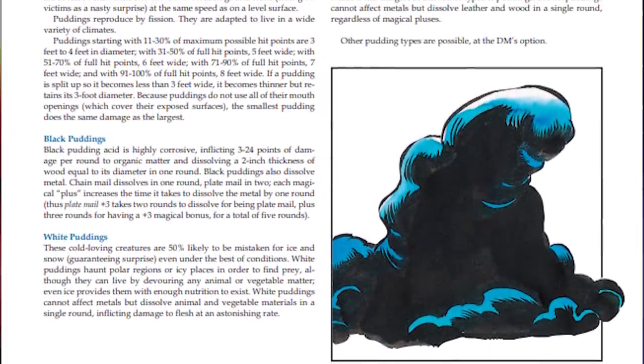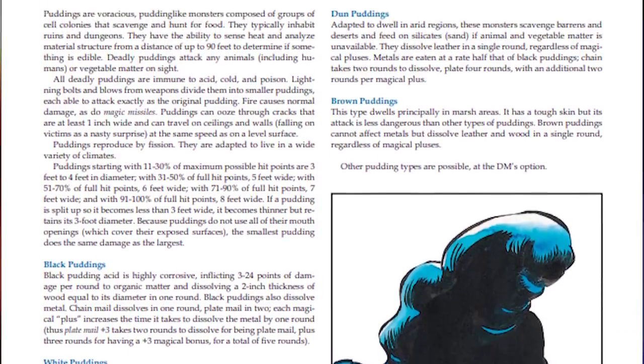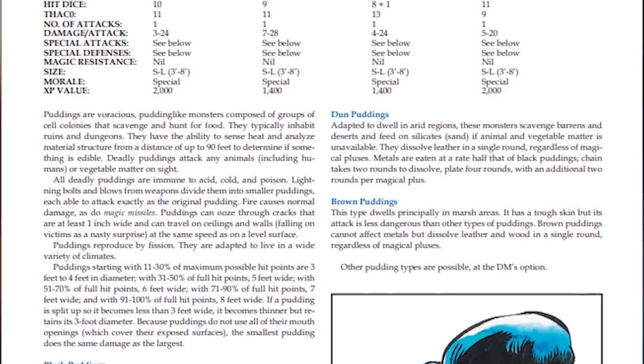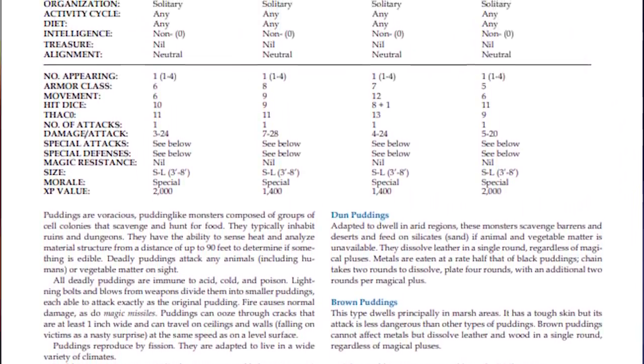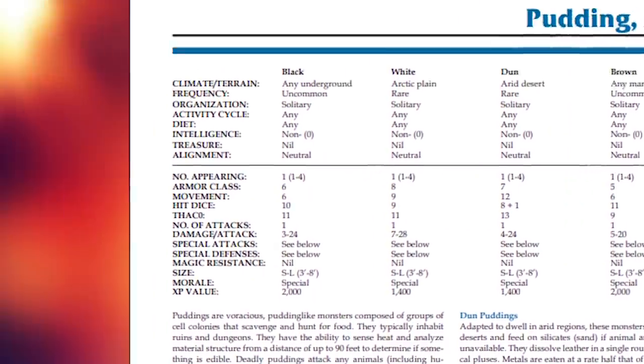The cells of the black pudding require oxygen, which means hypothetically, if left in a place with no oxygen, it would wither and die. Interestingly, it possesses the ability to extract oxygen from water, which allows it to live underwater. Being underwater also protects it from its greatest threat, which happens to be fire.